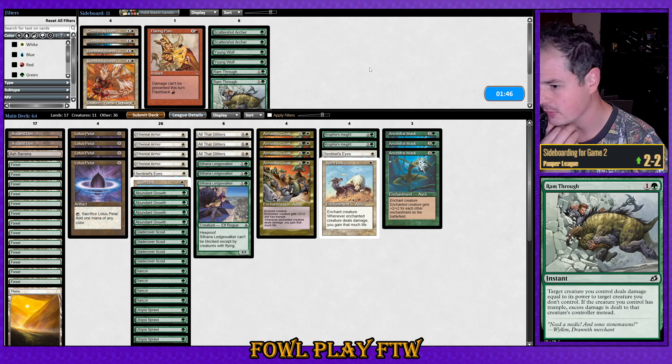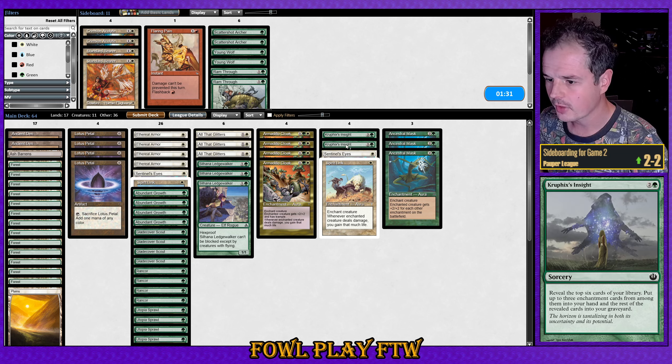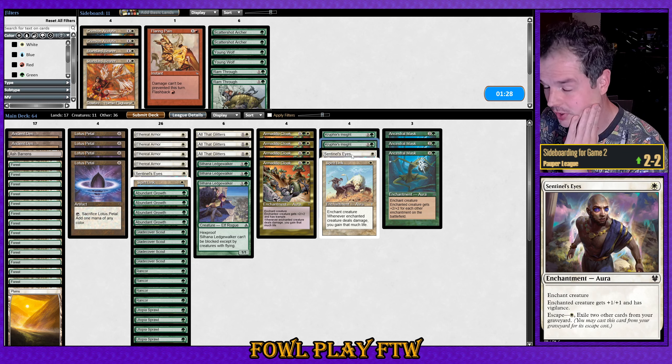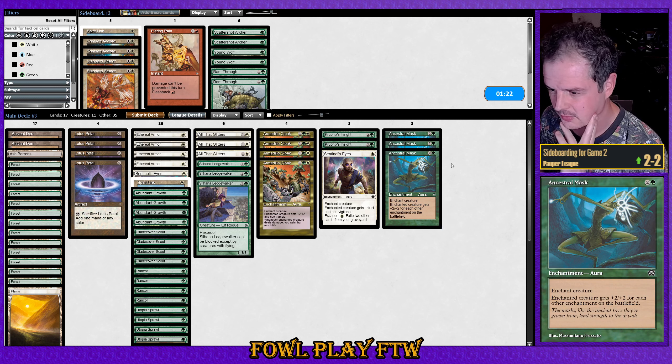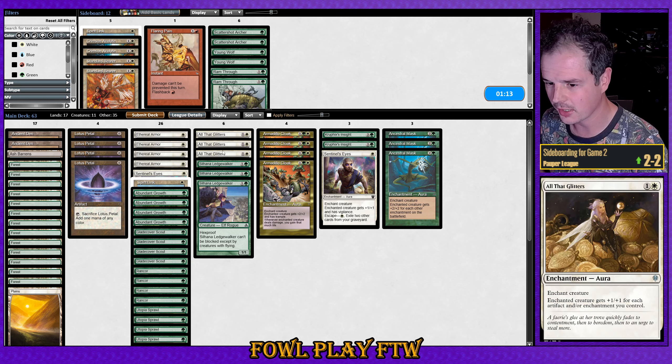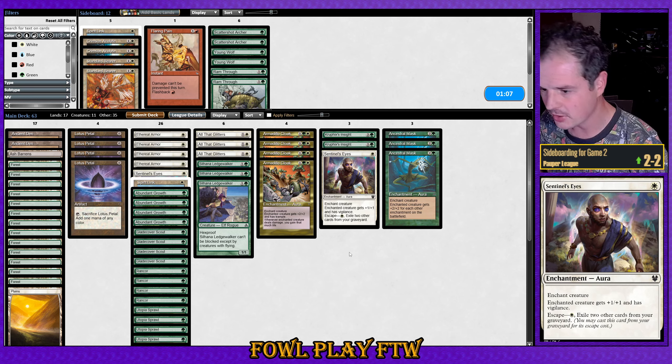If you've made it this far, please do consider subscribing — it helps support the channel and hopefully you're enjoying the content. Semi-consideration on Ram Through — I don't think it makes the cut, especially against counter magic. I think Kruphix's Insight is probably pretty good. Things like Sentinel's Eyes and Spirit Link are reasonable. Ancestral Mask is good and strong but I think I want to be quick in this matchup — that card just doesn't do that. We have All That Glitters for a similar effect anyway. Sentinel's Eyes give us the ability to play into counter magic a little more effectively, with potential to escape it later on.